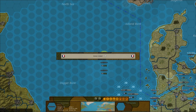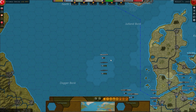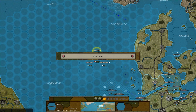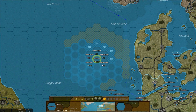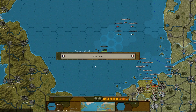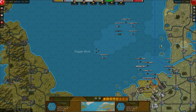Enemy contact — it's been spotted. That's down, that's dead. Another sub down. This is not good.